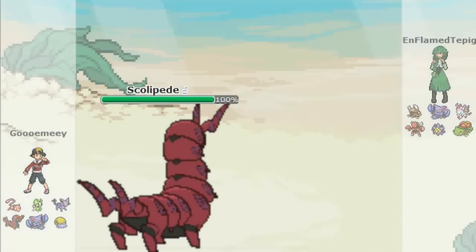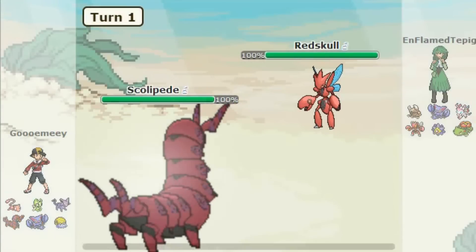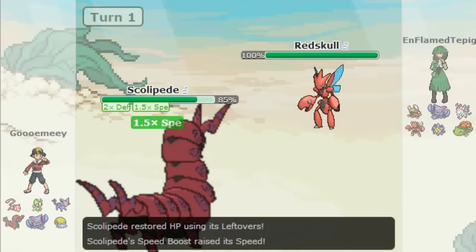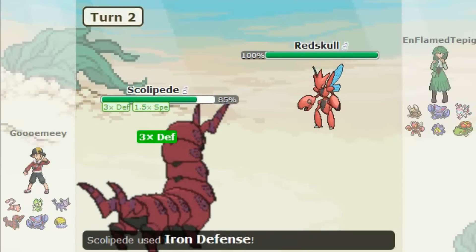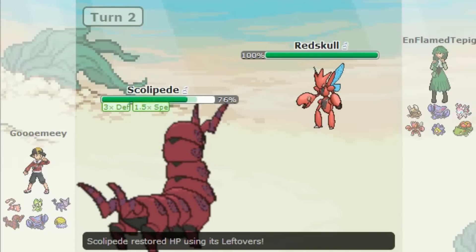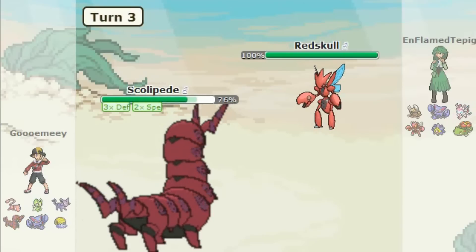Starting out with the battle, I start with my Scolipede, and I do that so I can get up Iron Defenses and boost my defense. I look at his team, and most of his Pokemon are physical Pokemon, so I knew I could set up some physical defense moves. I'm just boosting my defense, and its ability lets me raise my speed, so it's like a 2-for-1.